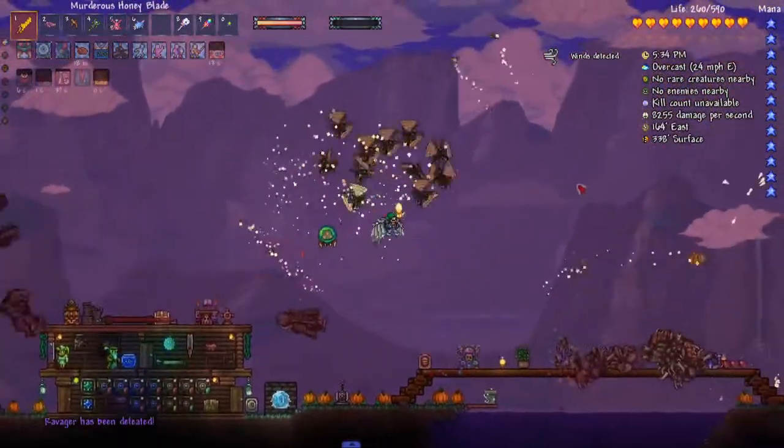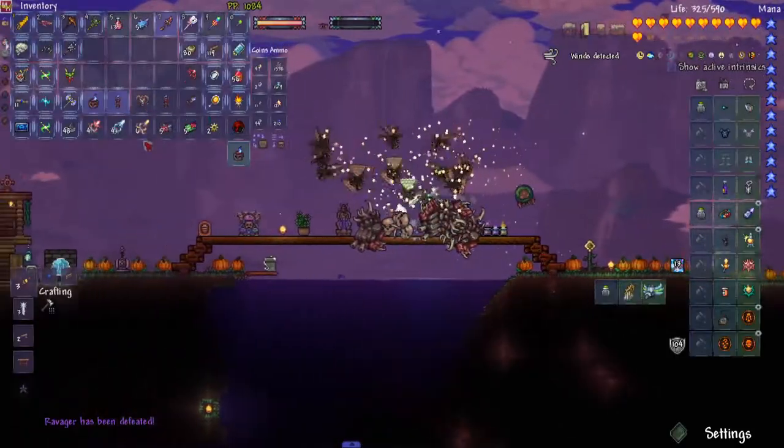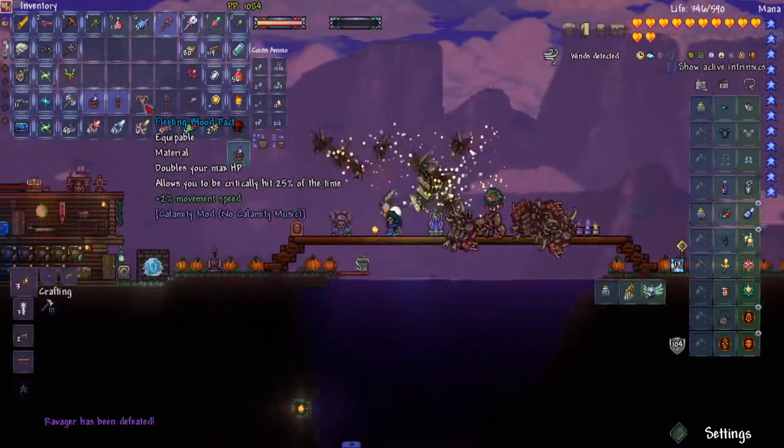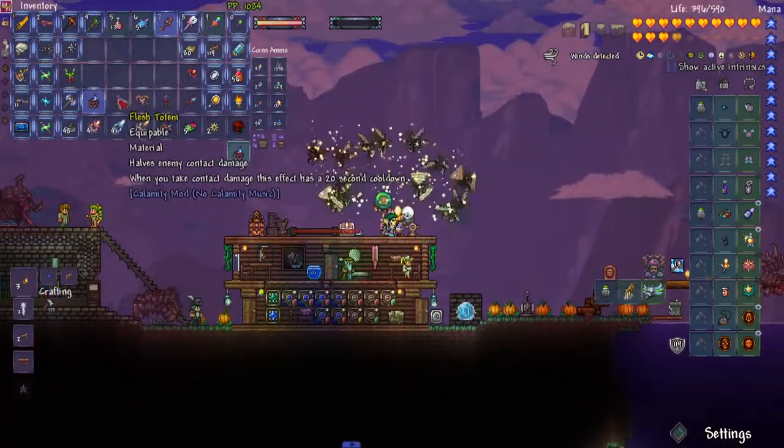He's dead. Blood pact doubles your max hit points, allows you to be critically hit 25% of the time. Flesh totem.